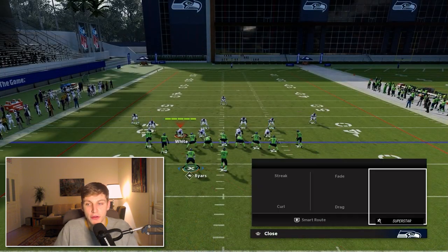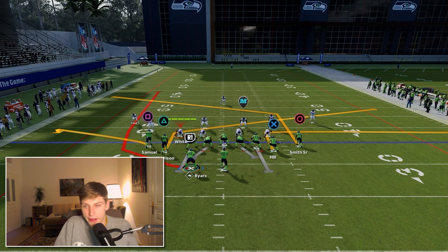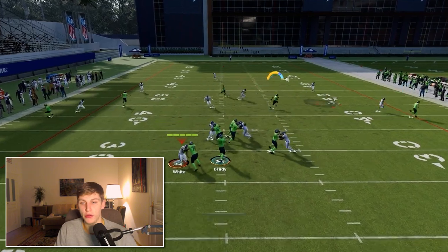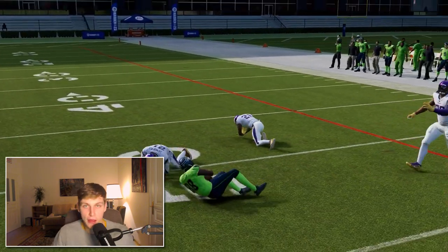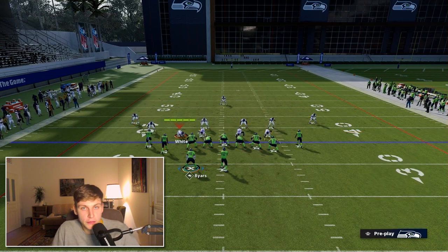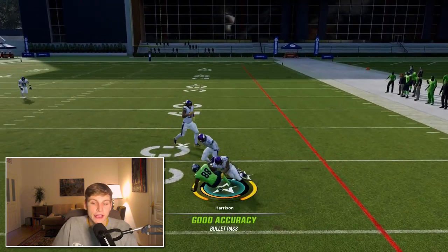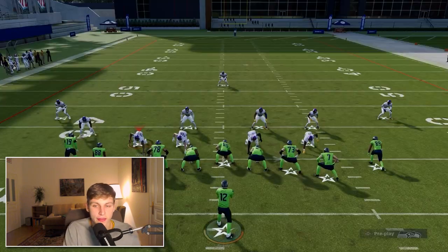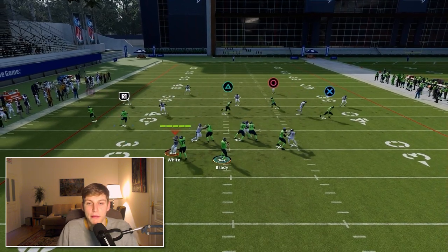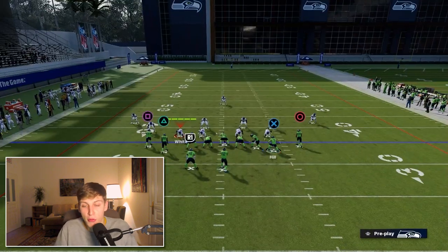Audibling between different coverages to show you how good this is — the main point is this doesn't look great intuitively, but you have to think there's a user on the other side of the field. There are a lot of windows where you can throw the ball. The next window is going to be this slant — beautiful, gets open against zone. The flat on the outside is also there just about all the time. Important: the play really thrives on being able to beat man coverage and zone in a variety of ways.